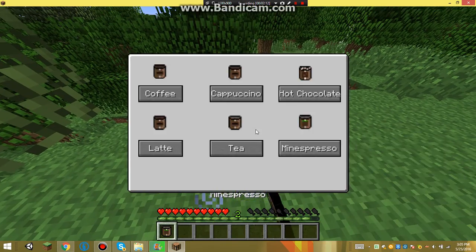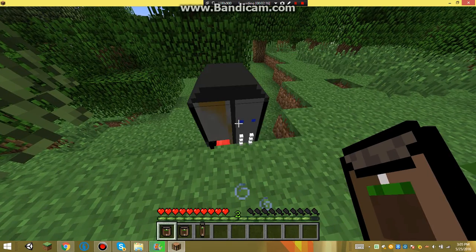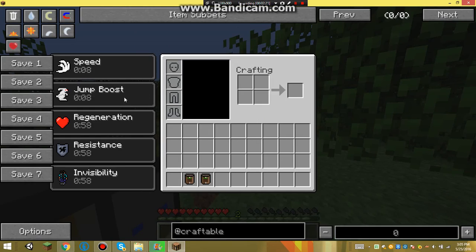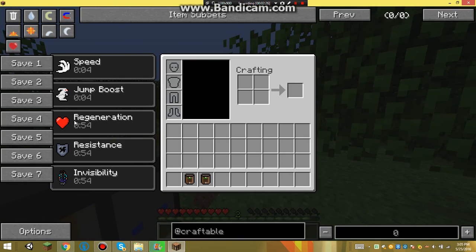Then there's the Mind Spark — this one, this one gives you invisibility, resistance, and regeneration.